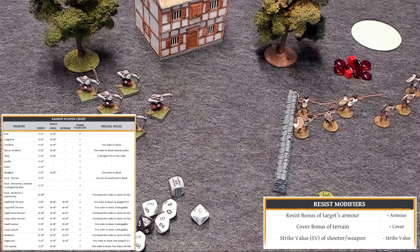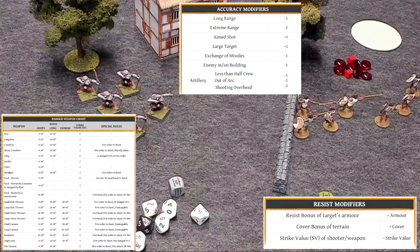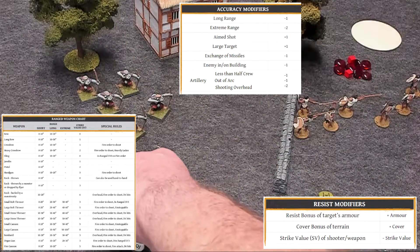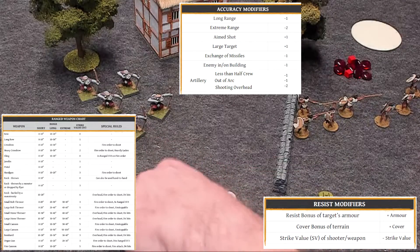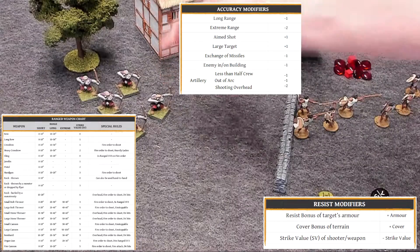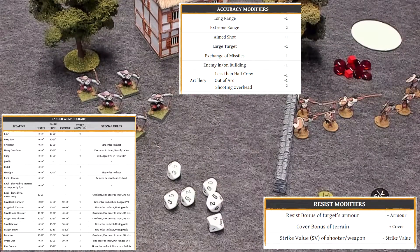Now you roll to hit — you're basically just checking to see if your shot hits your opponent. Take orc archers as an example. They have a bow and their accuracy is four. You take six guys, so that's six dice, and you roll them — you're trying to hit equal to or under the accuracy. If at long range, they get a minus one. Extreme range, minus two. Aimed shot gives you a plus one, and you get an aimed shot if you don't advance and fire — if you just fire, it's considered an aimed shot.